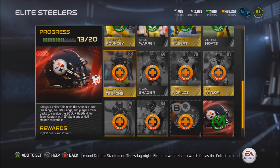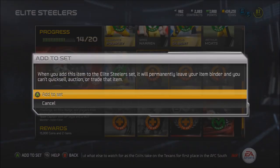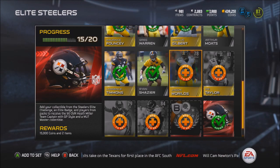So I pulled the Antonio Brown and I'm going to count them as well. My method is: if I pull an elite badge, I'll put it in sets that are really not worth doing. And if I want to do a set like the Titans or the Panthers - ones where I can make a profit - those will be the sets I actually buy the elite badge for.